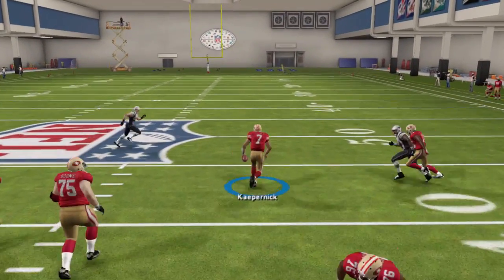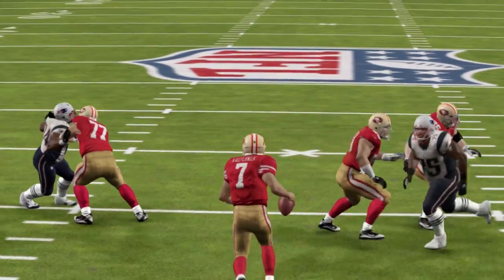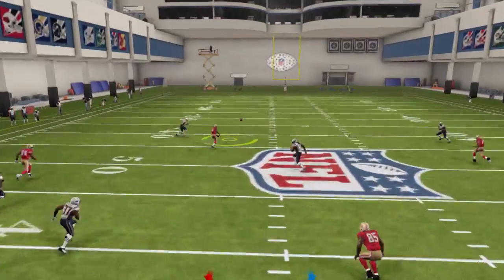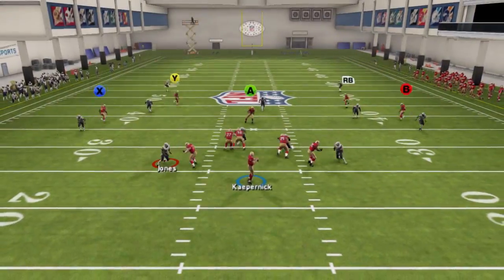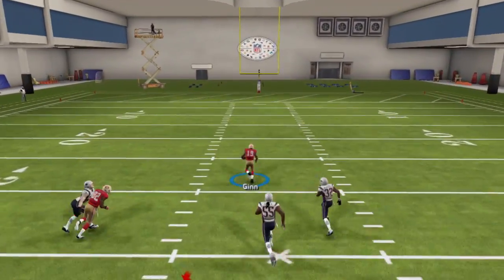Don't forget to cover up. For my full audibles in this scheme, check out www.maddentips.com. We also have another special bonus play from the spread formation gun empty tray that will teach you how to throw deep with Colin Kaepernick and utilize that throw power. Z Farls from www.maddentips.com, lock up.